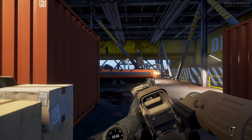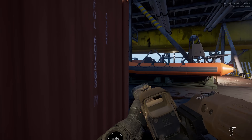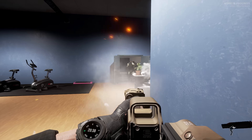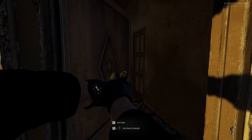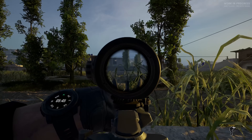The gunplay is where Ground Branch excels over a lot of other games in this genre. It's still weighty and methodical like other Milsims, but it also doesn't get in your way. You can snap on targets quickly and take down multiple, just like John Wick. You can clear buildings like a veteran SWAT agent, or you can have long-range firefights using your expert marksman skills.